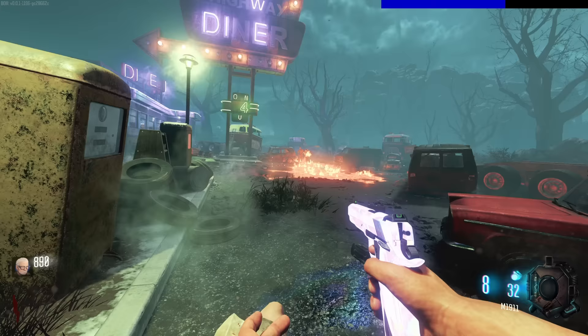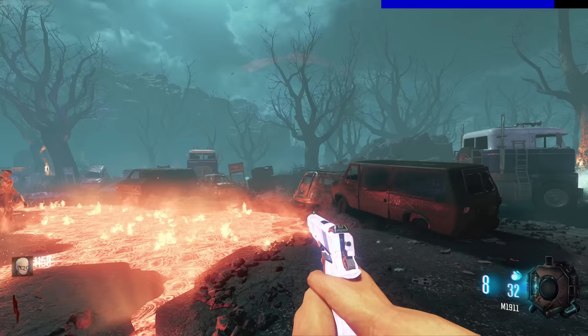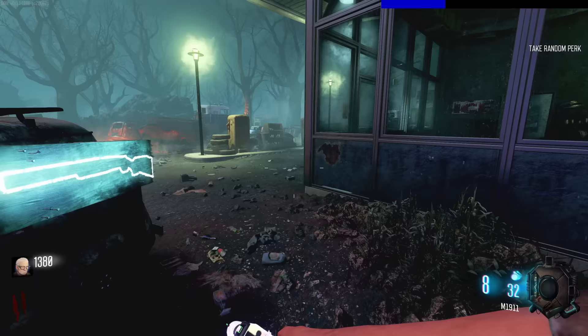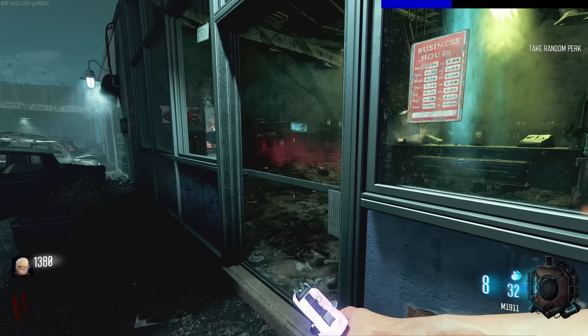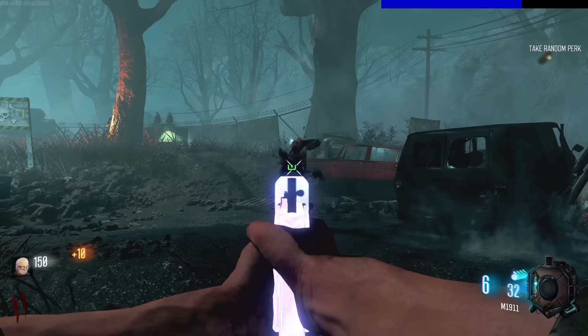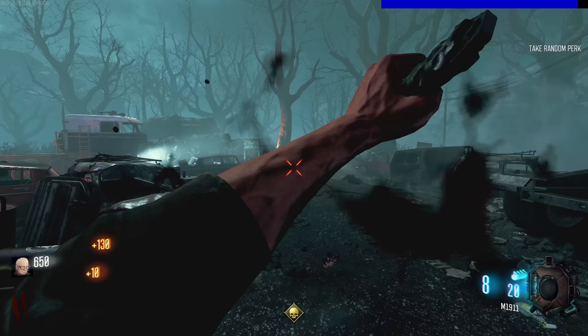We're playing on the map Diner because I thought aesthetically it's just a masterpiece - it'd be a cool one to start this out on. 'Take random perk' - good thing I don't have any perks then. As long as we don't get one that just takes all of our points we should be fine. I did just buy that door and lost everything, but yeah, we're just going to go through this very normally. I've been having requests for this mod for ages.